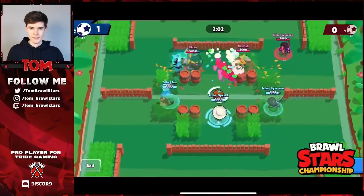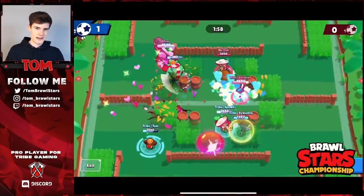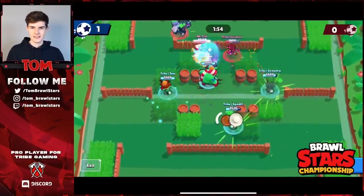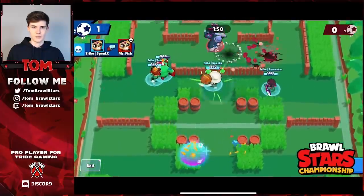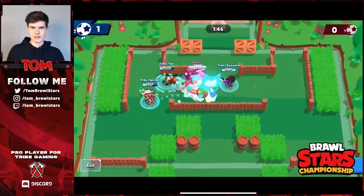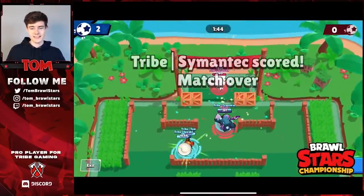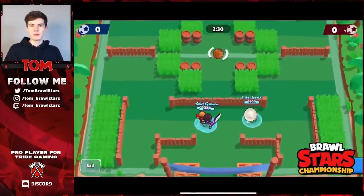I get my Bear, chuck it on D2 and use a stun and he just starts melting. I already have another Bear back - that's just insane value. Stunning Mr Fish here, great play from Somatic. We can just push up and Spen passes to Somatic, a nice pass from him, he puts it in, and that's an easy first game win in like 40 seconds.